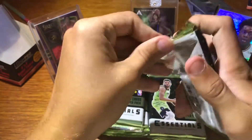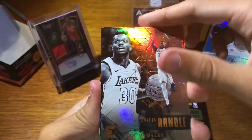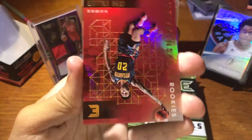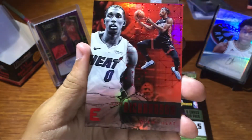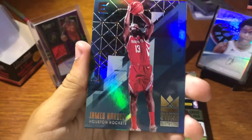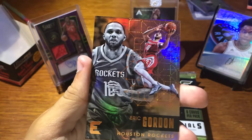Pack two. Julius Randle. Klay Thompson. Nice — John Collins, Indispensable Rookies. Josh Richardson, red parallel. And James Harden, Swish Keens — that's cool. And then Eric Gordon.